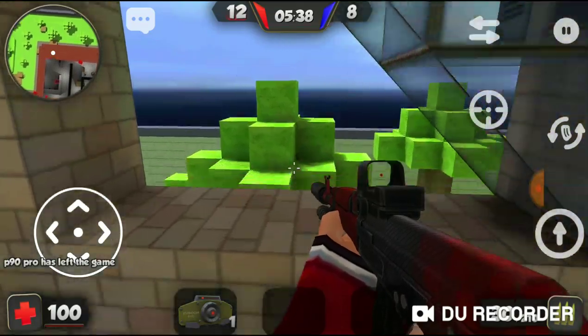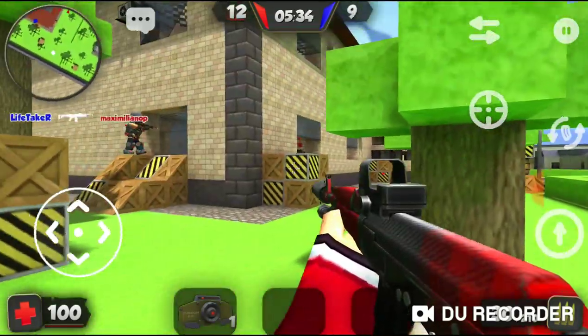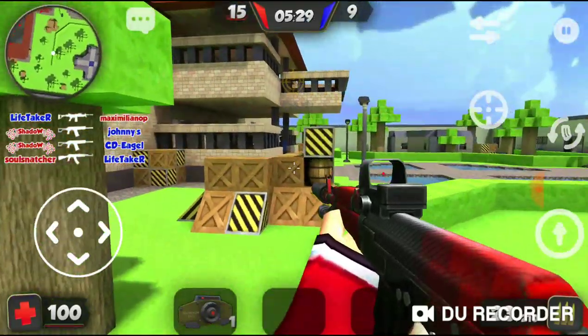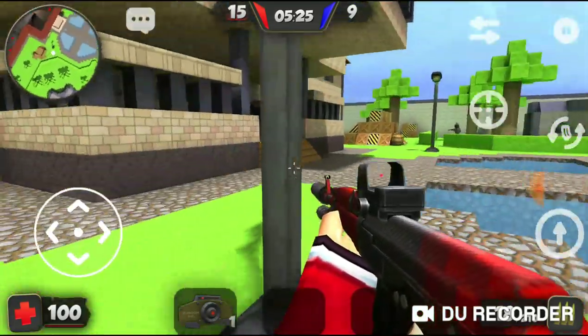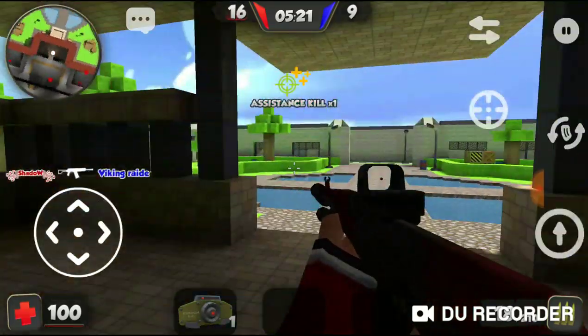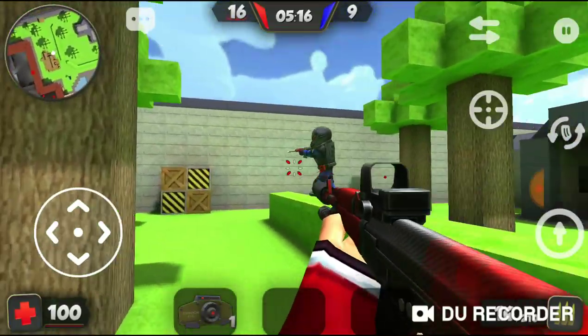I used to love the golden skin on it, but then it brought too much attention toward me. Every time I used to drop this gun, people would see the golden skin and always pick it up. Just because when you have a gun that's this strong, you don't want an enemy picking it up and firing back at you with your own gun.